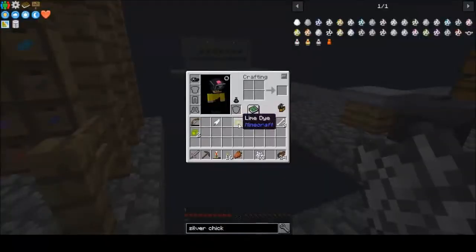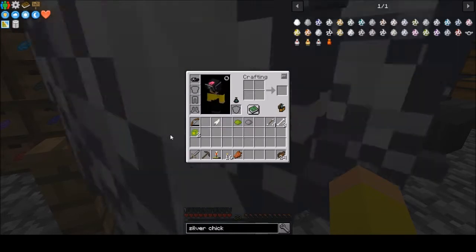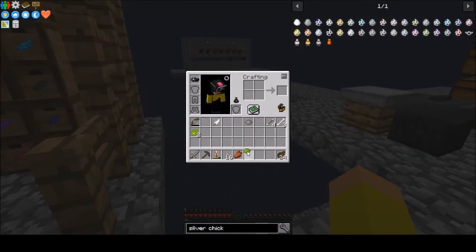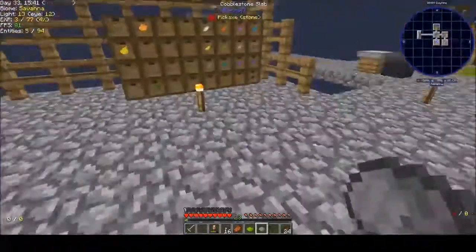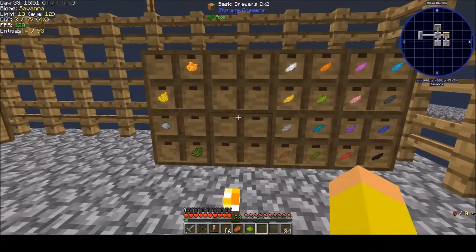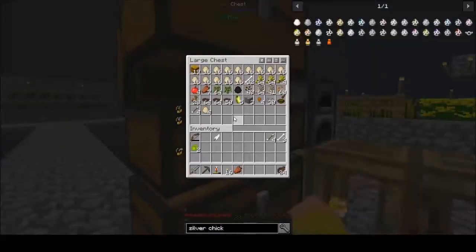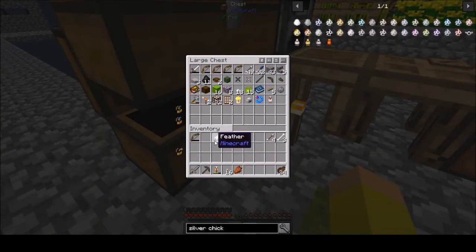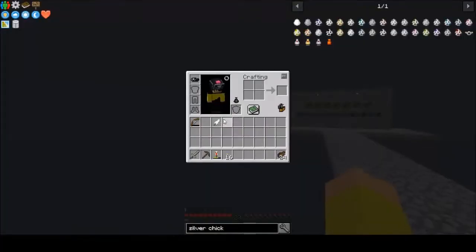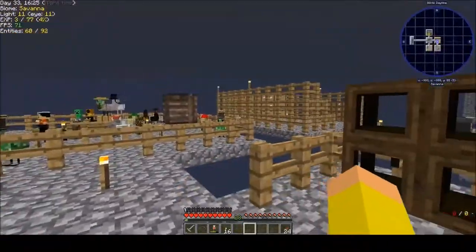It looks like we've got two new dyes since last time I did this. We're going to put these here - and if you didn't notice, I'm kind of matching the color scheme, so gray goes here and this lime green will go there. I'm trying to stay neat and organized here guys. That doesn't go there, that goes in this one, and we'll just toss the feather - I don't really care about it. We've got way more feathers than I think we'll ever need.